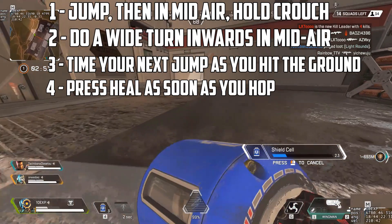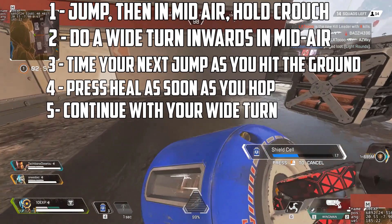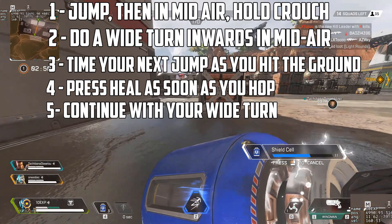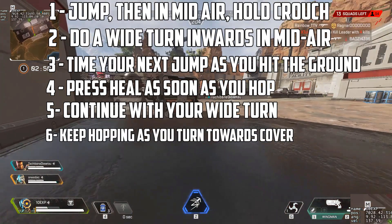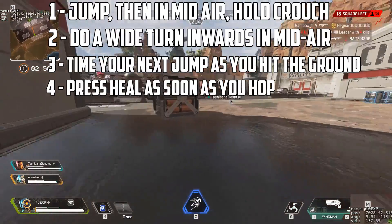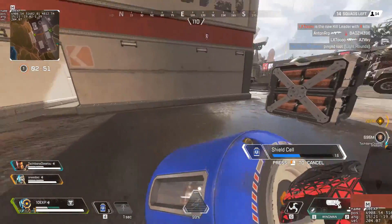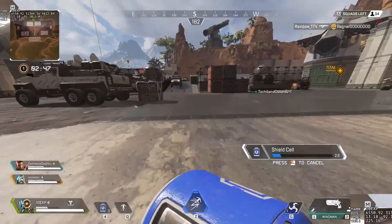The quicker you heal, the better. Step 5: Continue your wide arcing turn. Because you haven't actually started your bhop since starting healing, you continue to build momentum here. Step 6: Continue to bhop as you turn towards the nearest cover. You will lose momentum now as you continue to hop, but you will maintain the most momentum if you continue this wide arcing turn instead of trying to do the traditional style of strafing side to side.